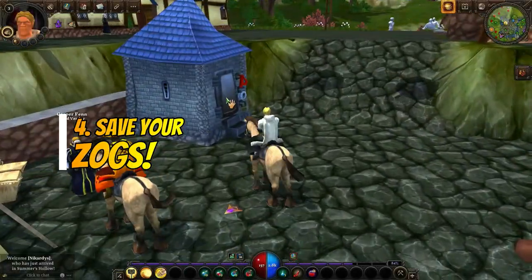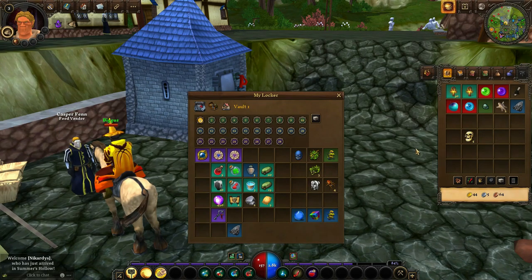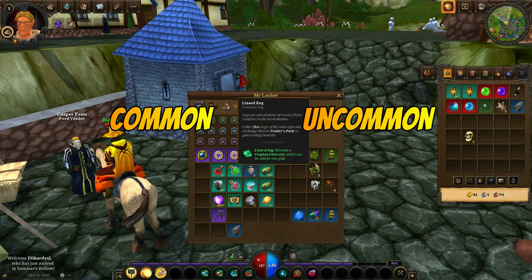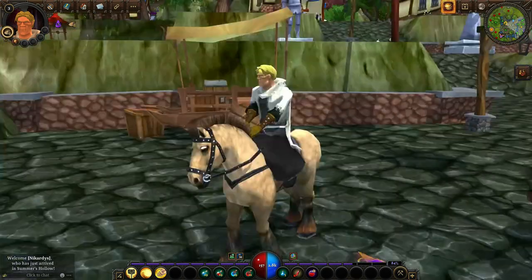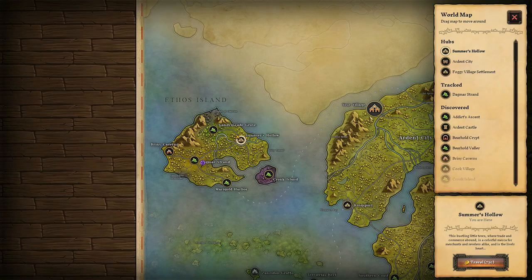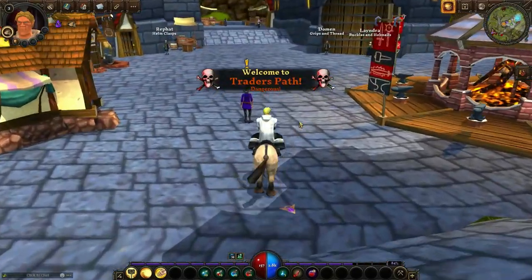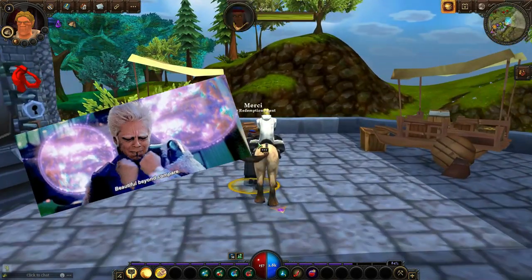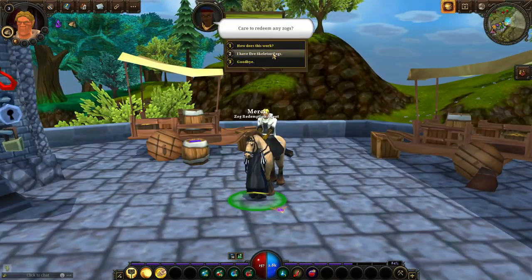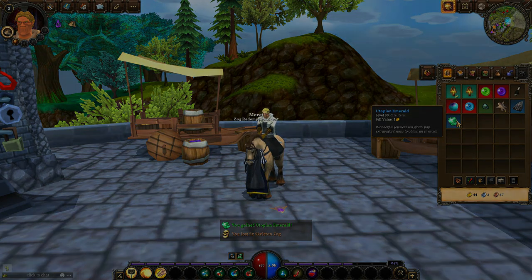Zogs are special items that drop from killing mobs. Normally they're separated into four different categories and are considered as common, uncommon, rare, and ultra rare. When you collect five of them, you will be able to redeem them at the Zog Redeemer located in Trader's Path. Rewards vary from emeralds and diamonds to random elixirs or even crowns — the in-game currency which you use to purchase stuff from the crown shop. Needless to say, this happens only on ultra rare Zogs. Bear in mind that redeeming Zogs also unlocks achievements for all you completionists out there, granting further rewards.